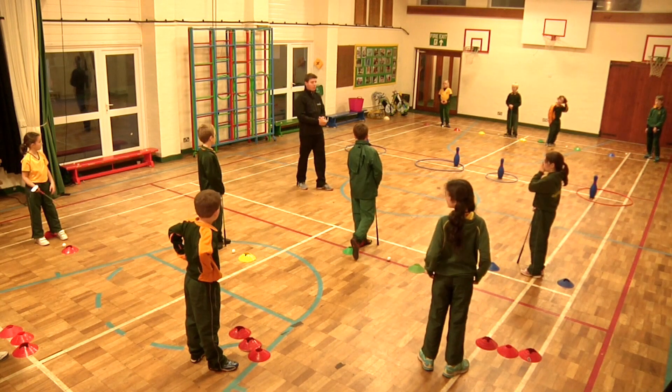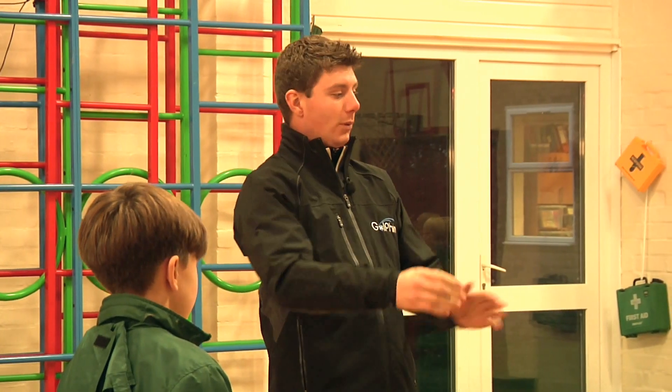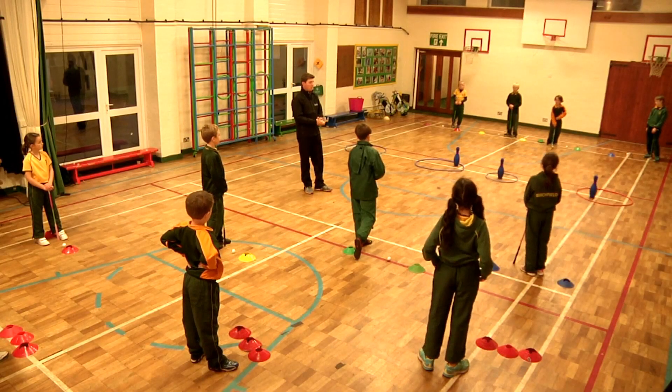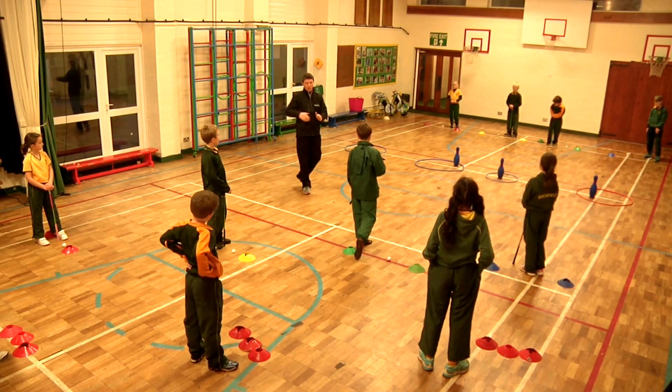Okay guys, we're now going to play a game called hula hoop putting. The aim of this game is to get our golf ball into our hula hoop. There's a pin in there as well, and we're going to give different points depending on where you are.